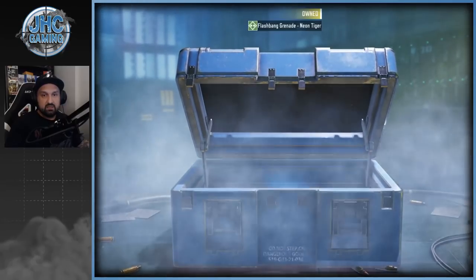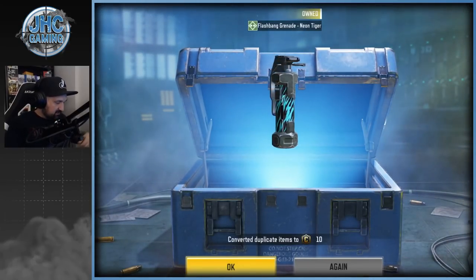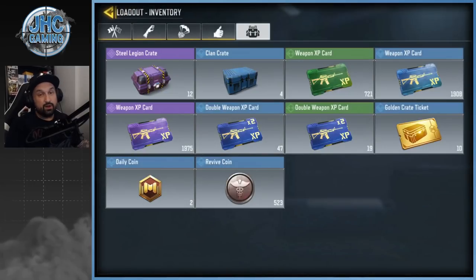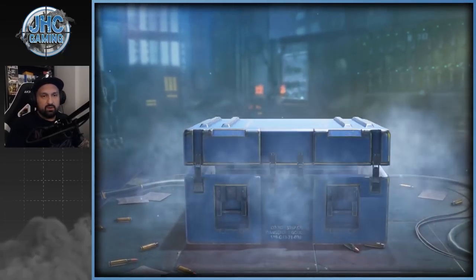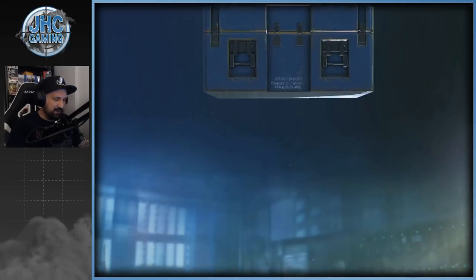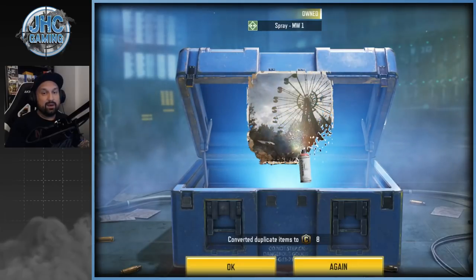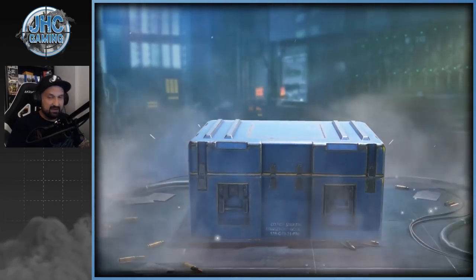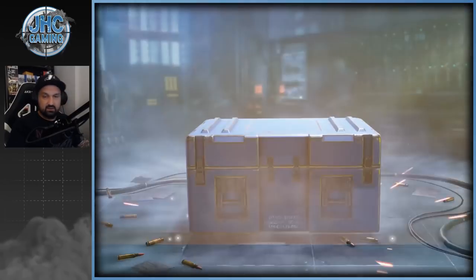The Terrance Brooks crate has been here for a long time — maybe five or six months. These neon tiger grenades, I had so many of these. Now we got four clan crates this week, not five — we didn't have a great week, it happens, but we're gonna do better next week. 50 credits again — so many credits today. And this is a spray with eight credits. I got everything except the AK47.